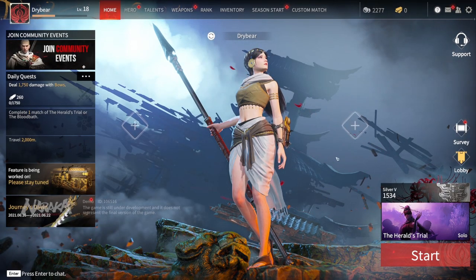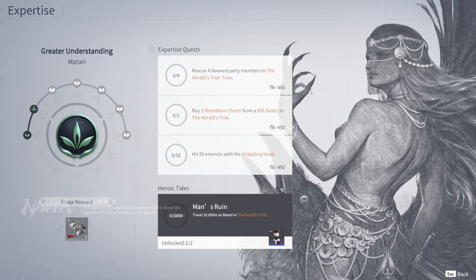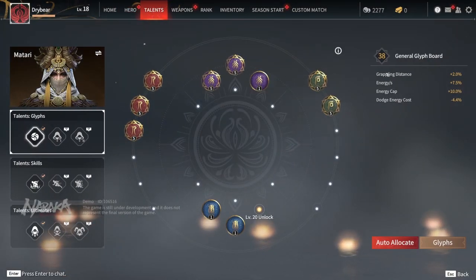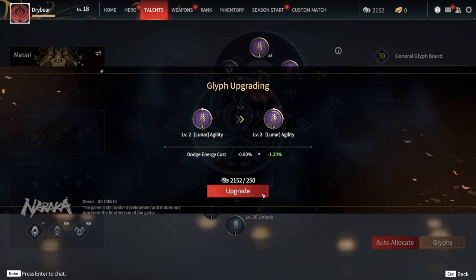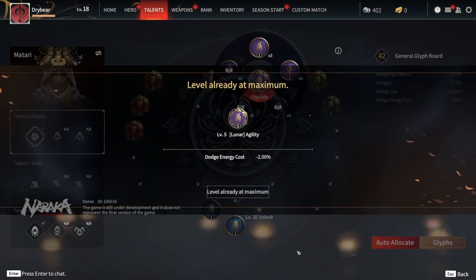There are a few out-of-game progression systems, mostly around unlocking cosmetics and soft currency. The biggest thing to be aware of is the talent system, which allows you to add more grappling distance, energy per second, energy cap, dodge energy costs, and other stats. As you play the game, you'll unlock more slots in this talent tree and can upgrade each talent using soft currency to make it stronger. You usually want to fill out this page as much as you can before going into a match, as it provides a good amount of benefit.